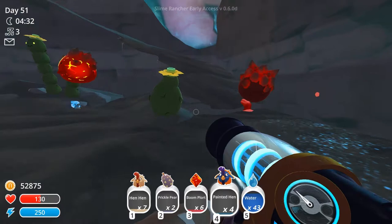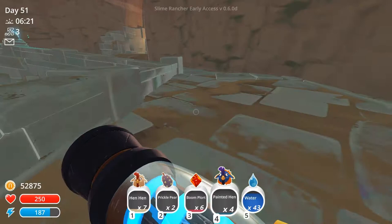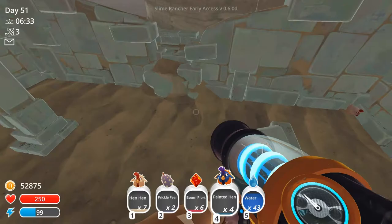Let's just grab these plorts. Make our way out of the danger zone. So we're gonna need another slime key which means we need to get that painted gordo. I wonder what they eat. We don't know because we haven't found one yet. Painted hens. Painted gordo. Painted hens. That makes a lot of sense — that means meat, so let's grab as much meat as we can.